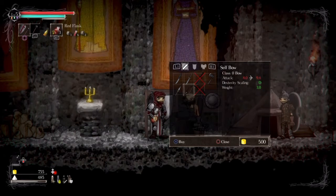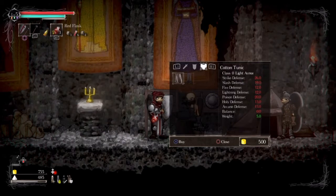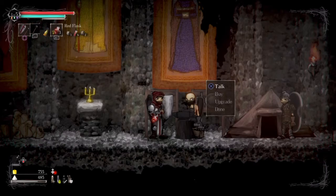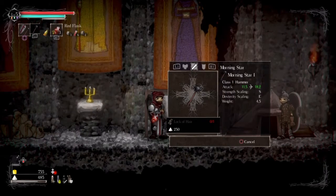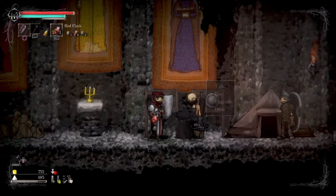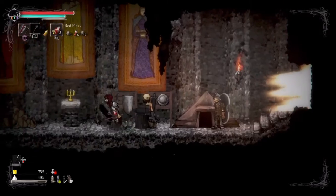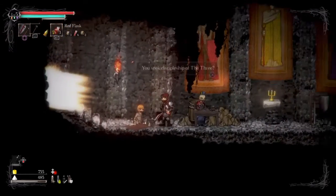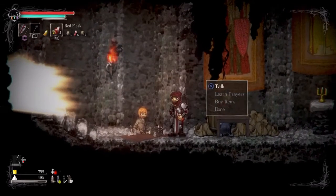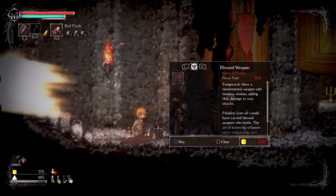The blacksmith offers a range of class zero weapons and two class one weapons, so you've got all your melee classes sorted. He does offer a couple of shields, but the armor he has to offer isn't that great. Of course there's also your upgrading menu, so the blacksmith would sort of be a key one to have in every sanctuary, also because of the attack bonus.